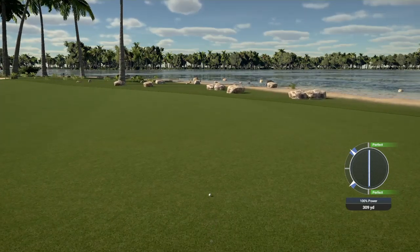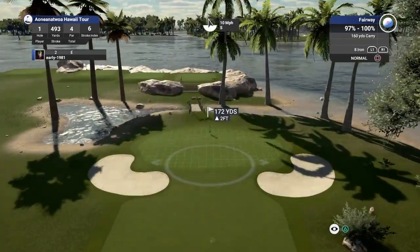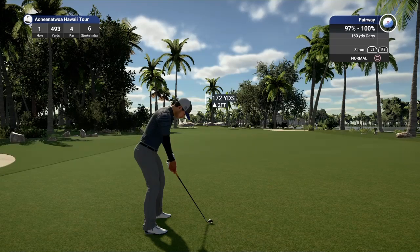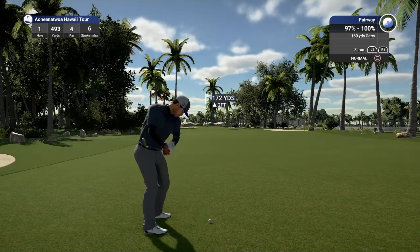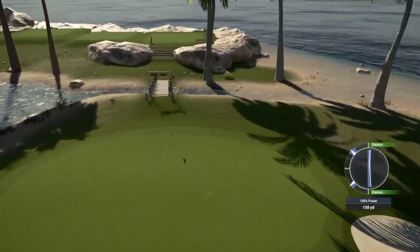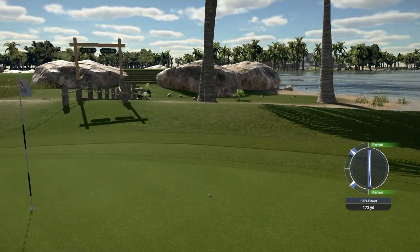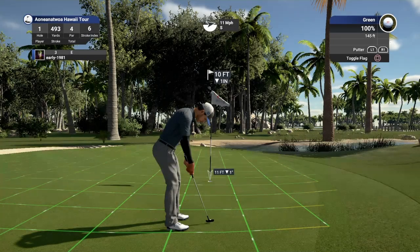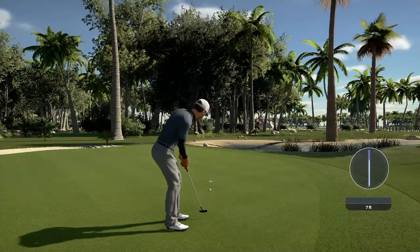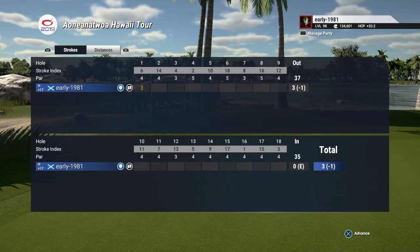That's probably going to be an eight or nine iron depending on the wind, which should now be behind us. It is — so we've got a ten mile per hour wind behind us, 172 yards out. Look at that slope. If we just get to the middle part of the green, this ball should run out, catch that slope, and hopefully filter down towards the pin. Lofting up this eight iron — pushed it slightly right but it has held. We're probably going to have about an eight to nine foot putt for an opening birdie. Green speeds are 145. We do manage to convert that opening birdie and move to one under par.